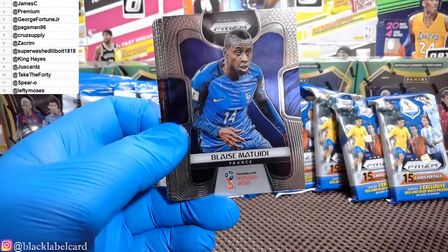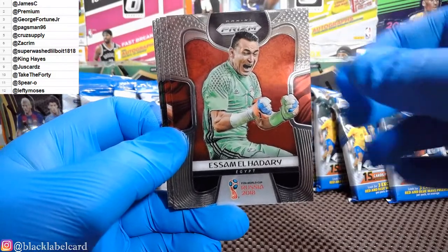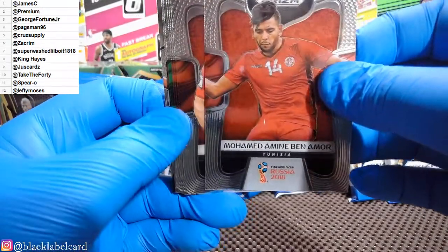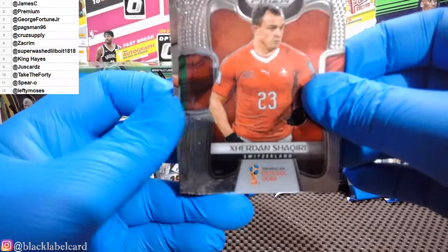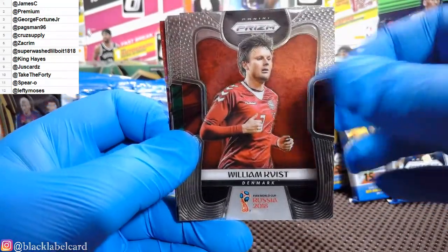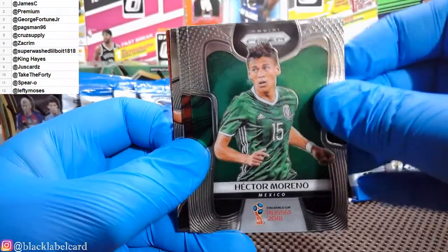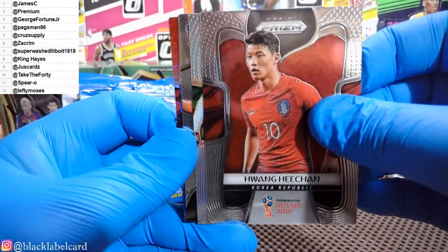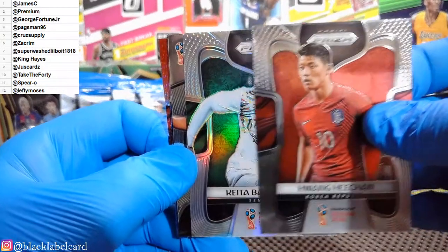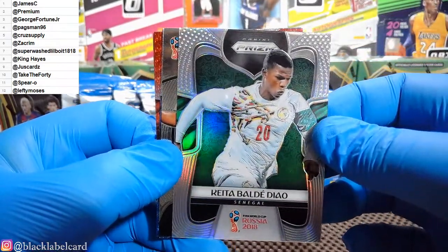Starting out with Lukaku, Blazma Tweety, Gylfi Sigurdsson, Hadari, Muhammad Amin Ben Amor — that's a long name — Xherdan Shaqiri, Marco Asensio, William Kvist, Hector Moreno, Huang He Chan. And silver — that's a silver. Silver Prism: Kitabalde Diaw for Senegal.